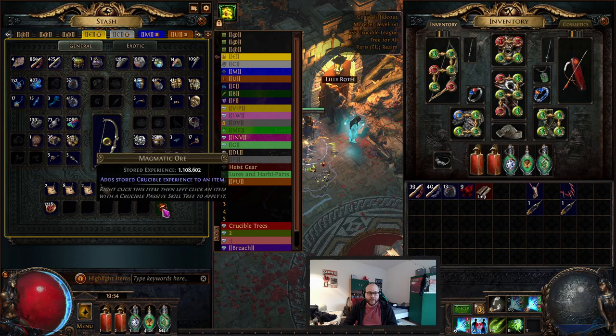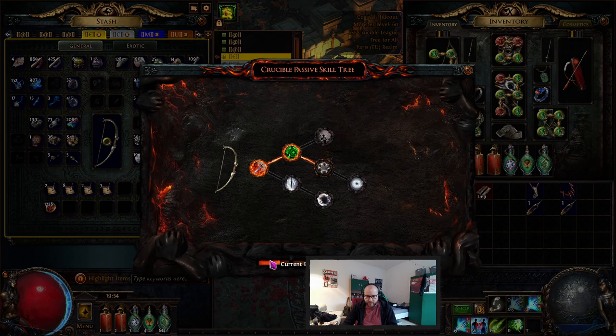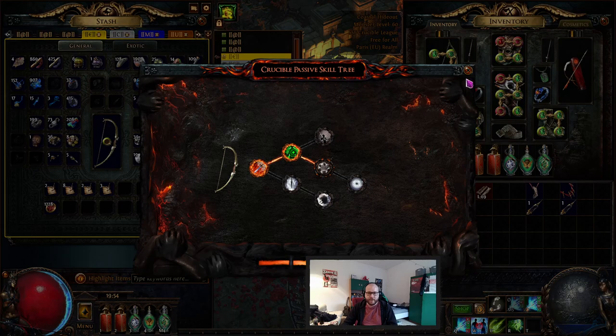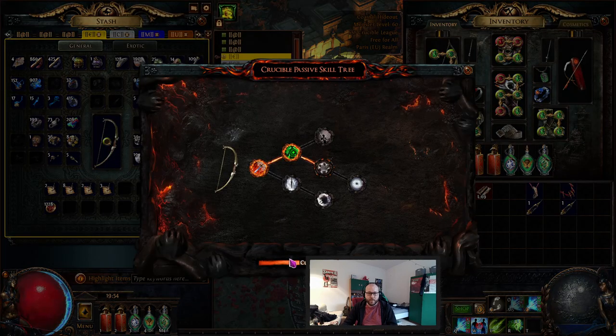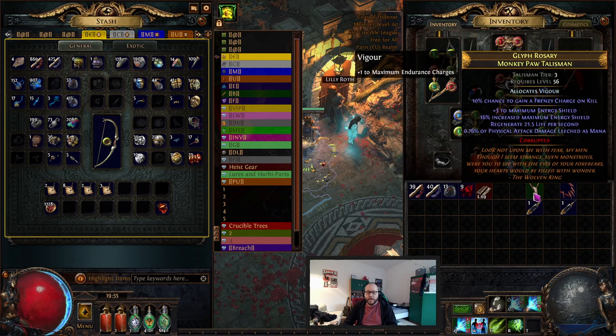I already vendored one item for Medic - they work like Facetor's Lenses for gems but for items. If I need a million experience, it's only in the hundreds of thousands anyway, so a million is enough to get you at least to the second mark, maybe not the third.